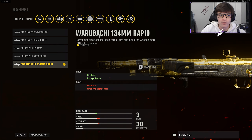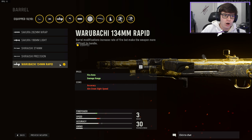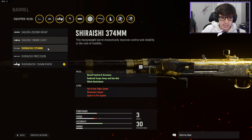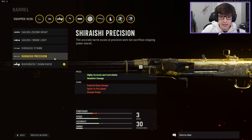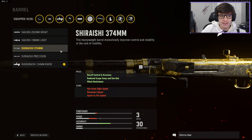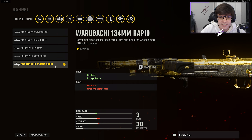As far as barrel goes, I run the Rapid Fire barrel. Another question I get: why do I choose the Rapid Fire barrel over the Precision barrel, or the 374 which has flinch resistance? That's great and all, but I'm not trying to make this gun a rifle — it just isn't a rifle to me. With the Precision barrel you lose sprint-to-fire speed, and with the extra flinch resistance and recoil control that's great, but I'm rushing pretty much all my gunfights at close range.